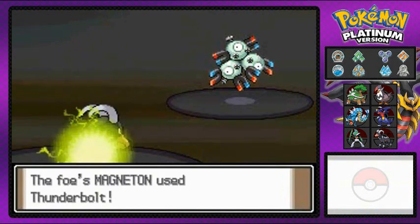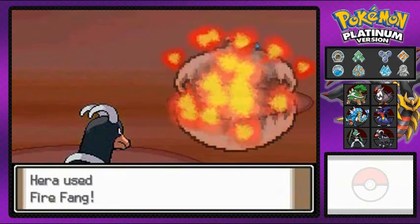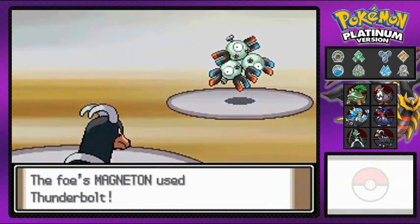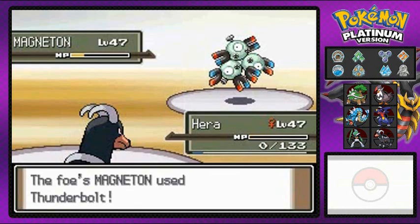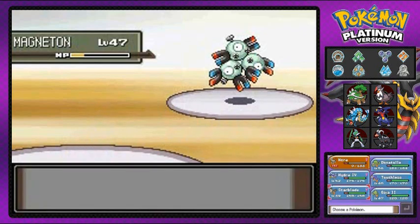We're gonna get Thunderbolted. Remember guys, electric type Pokemon are very very fast, and paralysis is their main game to screw with you. You might get some electric type Pokemon such as Magneton with a secondary typing like steel, and as you can see it just kicked the living crap out of Hera.